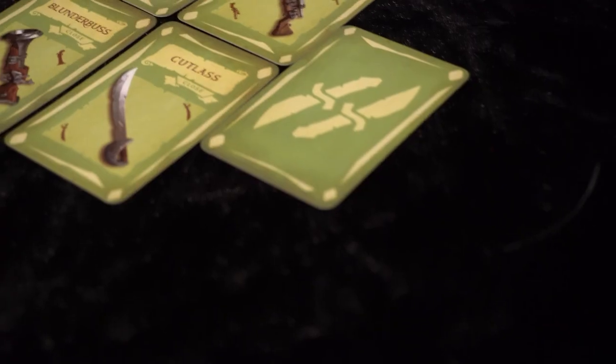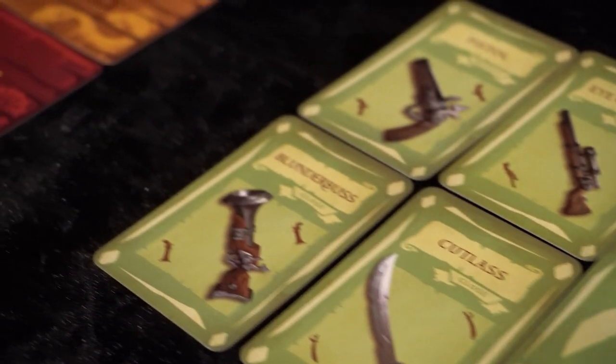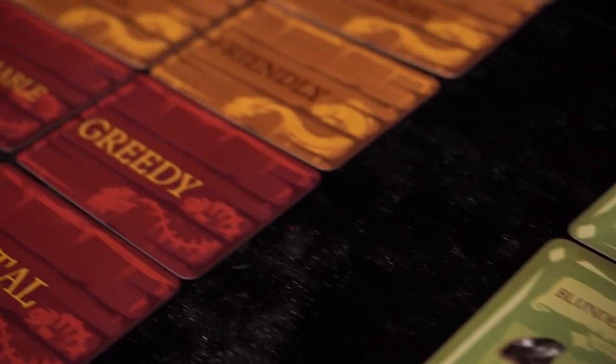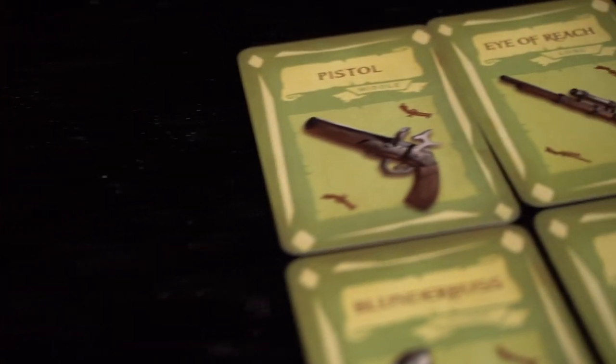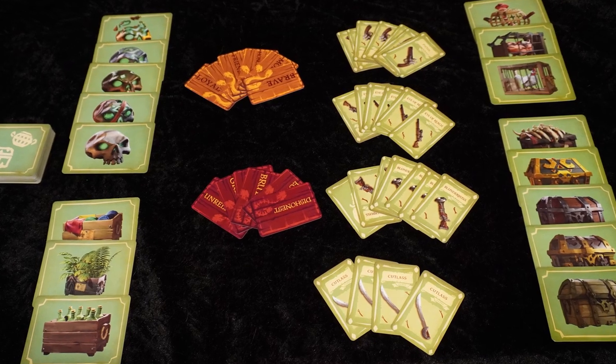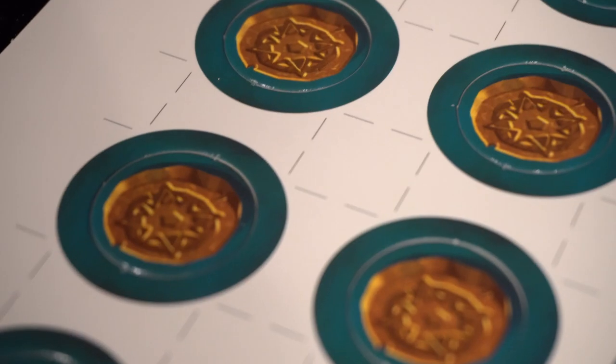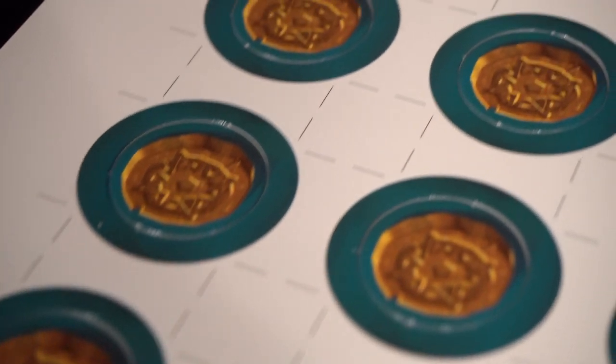Moving on to the smaller decks of cards, you'll notice we have two sets of personality cards — a good and a bad personality, for lack of a better term — various personality traits. There is also a deck of weapon cards containing four different types of weapons: the pistol, the Eye of the Reach, the blunderbuss, and the cutlass — all of which you should be familiar with if you play Sea of Thieves.